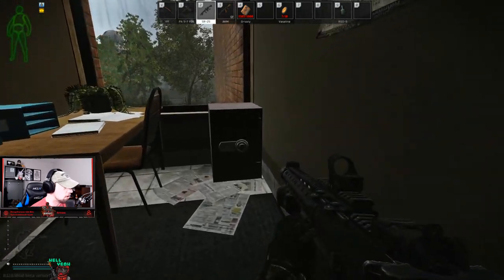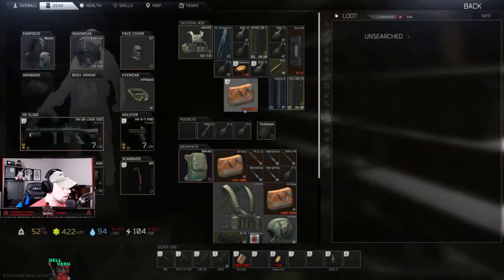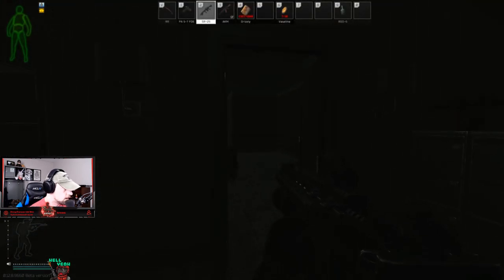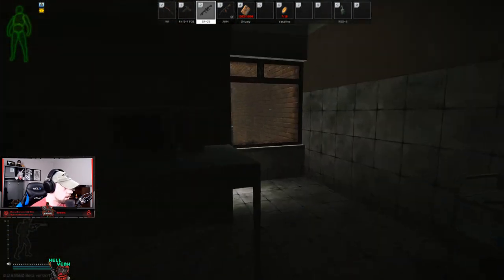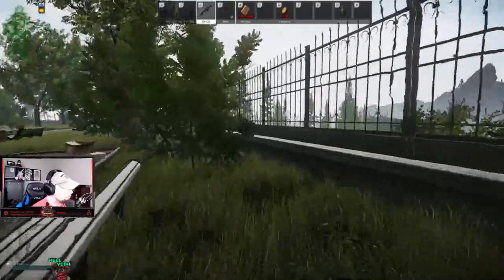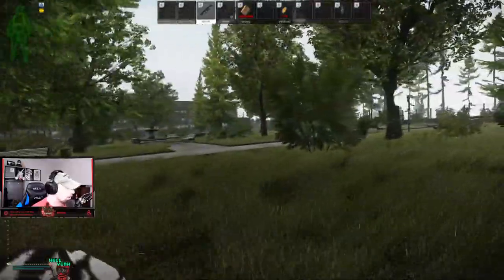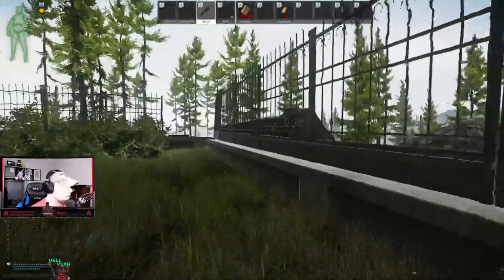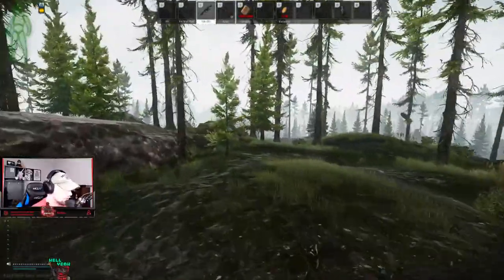I heard someone on the stairs. Gonna loot real quick. Alright, we're out — you don't even have to deal with them. We're full. Exfil's up over there — we're gonna go tunnel. We haven't heard a lot of gunshots, so that means people may be camping in those areas, and those guys, whoever they are, are gonna be very confused as to where we went.